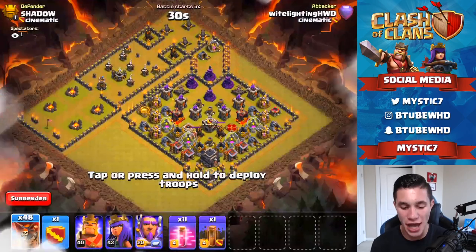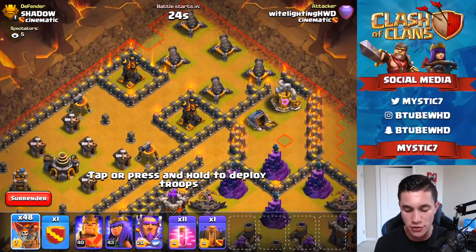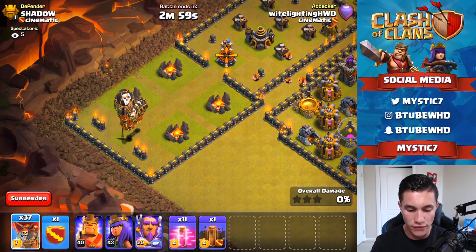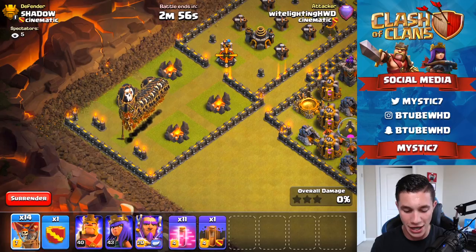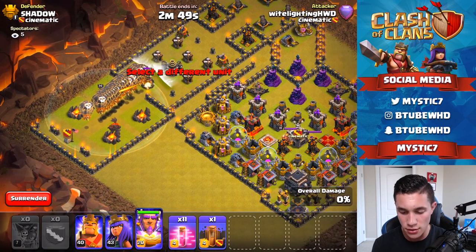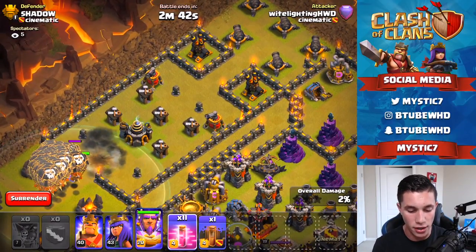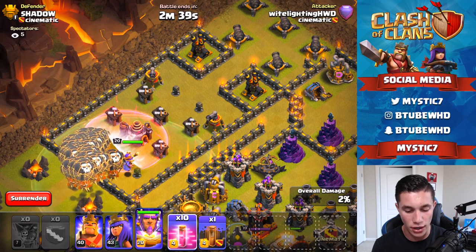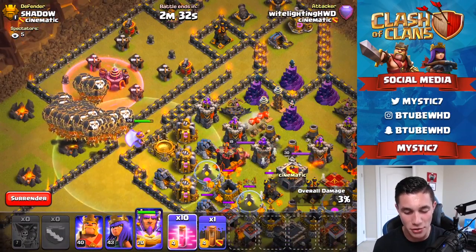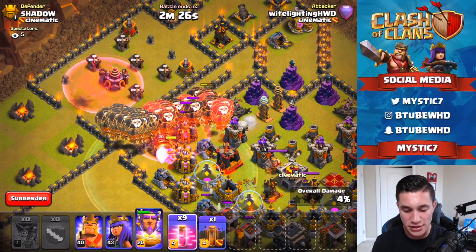We've got a fun challenge here against Shadow — attack from the American flag. So we're going to swing all the balloons all the way around through the air sweepers and into here. This is going to be very tricky. Attack from the flag — all of the balloons going in right there, grand warden right behind. We've got so many balloons. The lava hound — I should have used differently. Okay, that didn't go the way I wanted, but we've got the balloons in now.